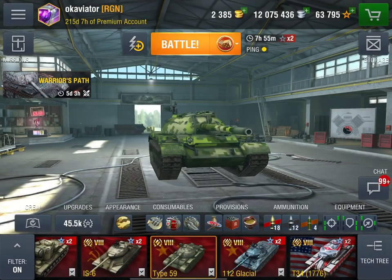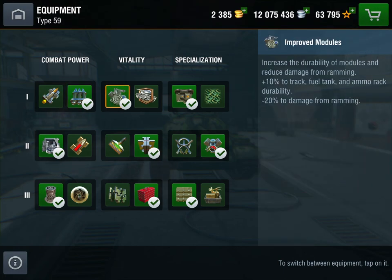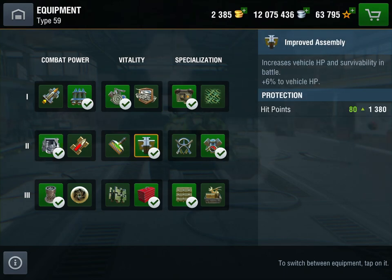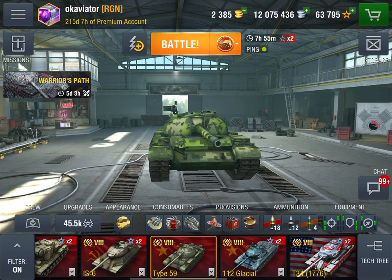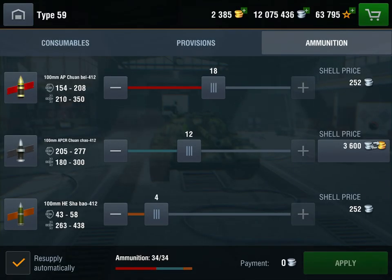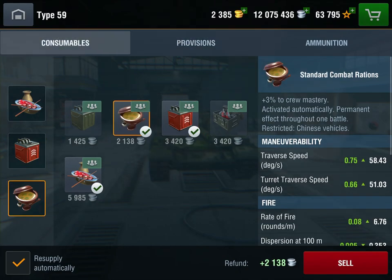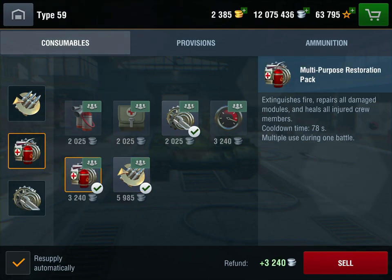In my last video I did have someone mention that they would like to see what I run on my tanks, so I'm just going to briefly go over what I run on my Type 59. I run improved optics, gun rammer, improved assembly, engine accelerator, vertical stabilizer, toolbox, and consumable delivery system. For ammo I run 18 AP, 12 APCR, and 4 HE. For provisions I run improved combat rations, improved fuel, and standard combat rations. For consumables I run adrenaline, the multipurpose kit, and a small repair kit.